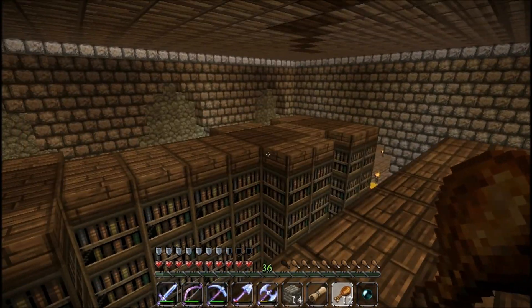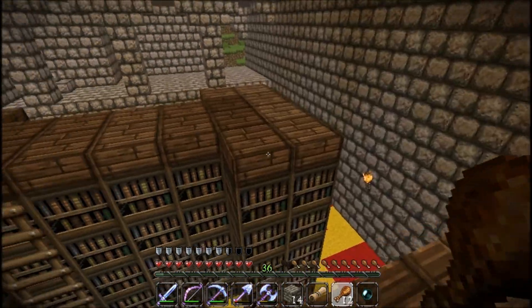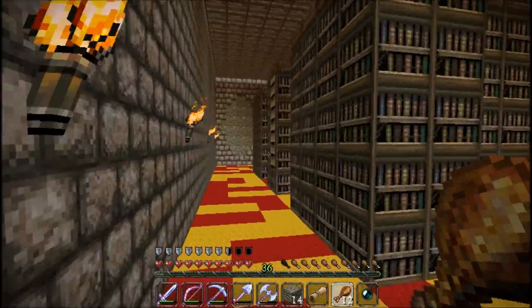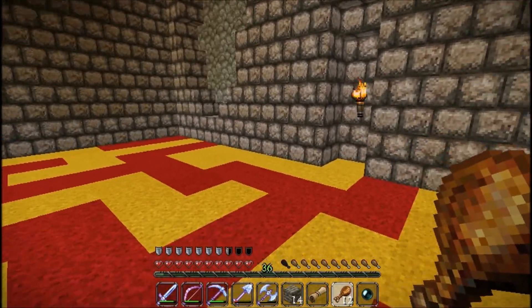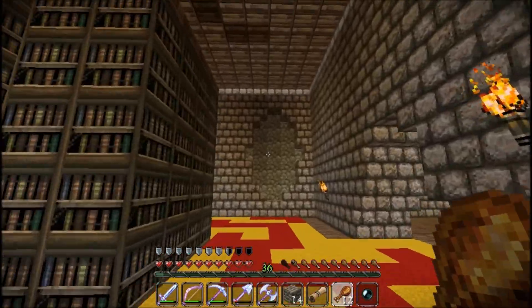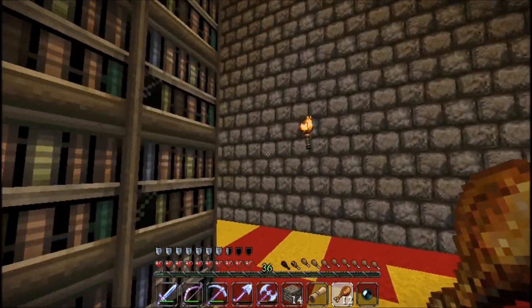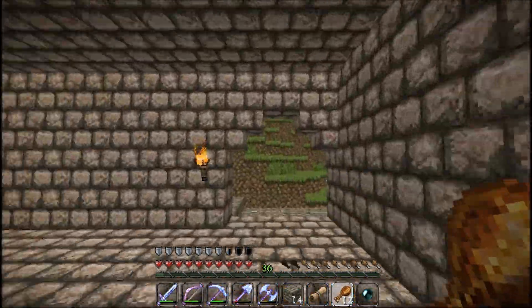I haven't even started on this side yet because I'm gonna do pretty much the exact same thing — a line of two down the middle and then this funny shape, maybe I'll invert the shapes. On the walls we've got some details over here — a little alcove. I'm thinking about putting some reading chairs down here, and the walls have a fancy little pattern.